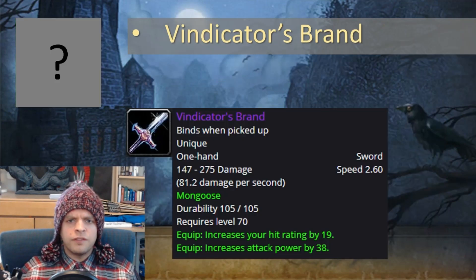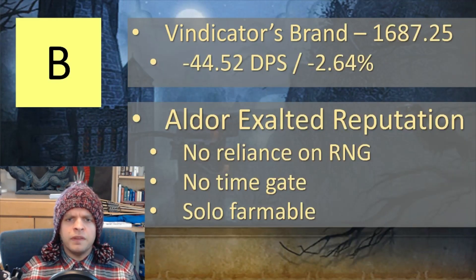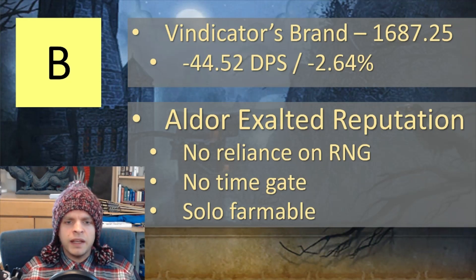Next up we've got Vindicator's Brand, a solid B tier weapon that's about 2.6% worse than the best options. It comes from the Aldor Exalted reputation, so there's no reliance on random drops, there's no time gating, and this is even solo farmable. This is a very comfortable option to rely on, and a solid B on the weapon tier list.